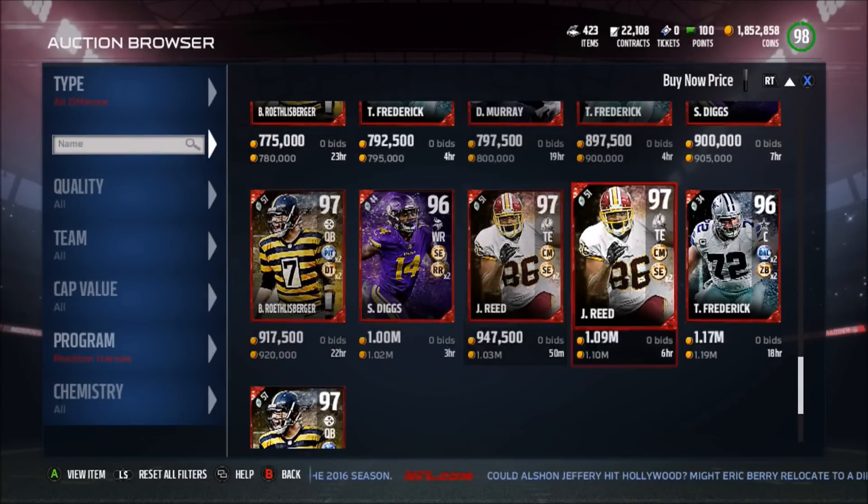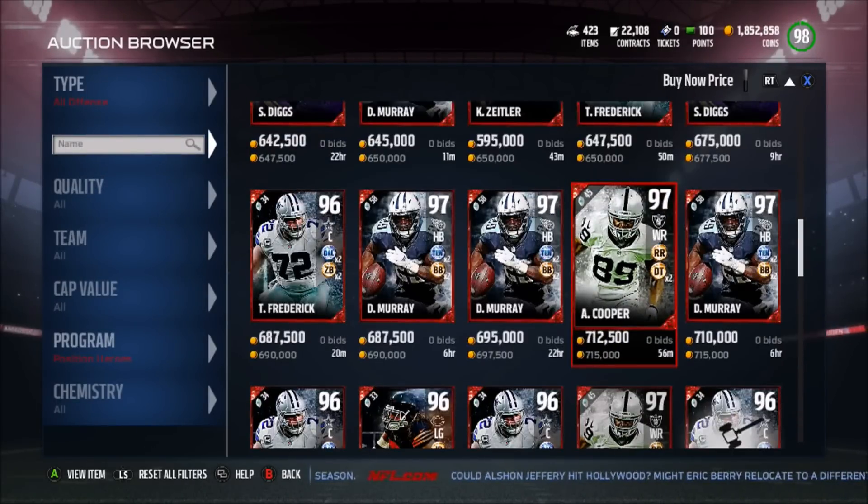Joe Thomas has 90 run block, 95 pass block, and 93 impact block — secure pass blocker is huge. Jordan Reed is going for a mil: 90 speed, 95 route run, and 94 spec catch on a tight end with 77 run block, which is insane. Those are all the new offensive positional heroes — apparently these guys are in packs, check out the link. If you enjoyed the video hit the like button, subscribe, and comment. See you guys next time.